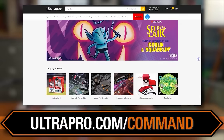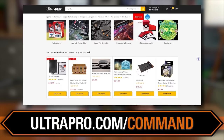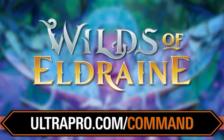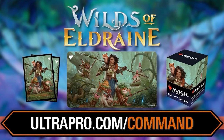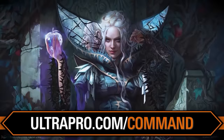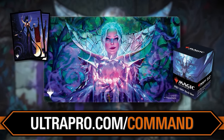Once those cards are in your hand, you're going to need to protect them. Go to ultrapro.com/command. Ultra Pro has the best Magic accessories in the business, plus they have licensed Magic art. If you're in love with some of the art in this set — awesome, spooky, and cool — check out Ultra Pro's website for play mats, sleeves, and deck boxes, especially if spooky fairy tale is your vibe. Support the show by using that affiliate link at ultrapro.com/command.